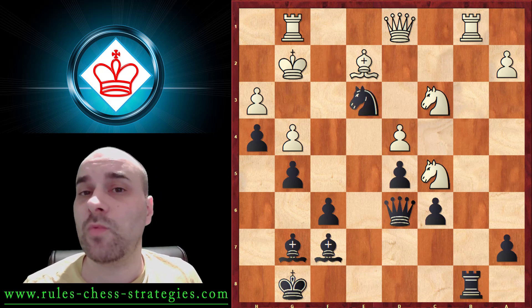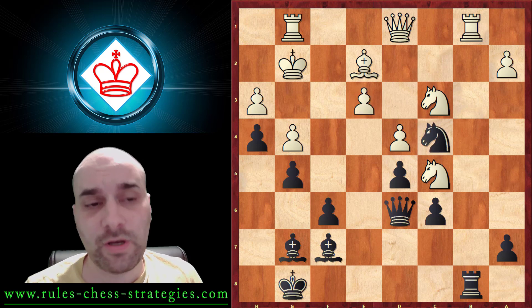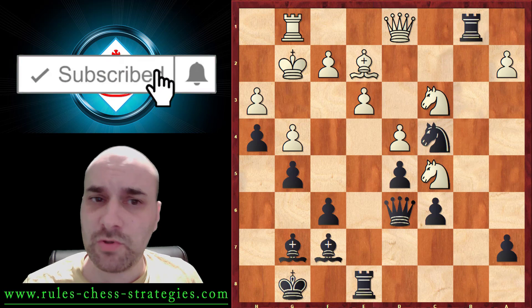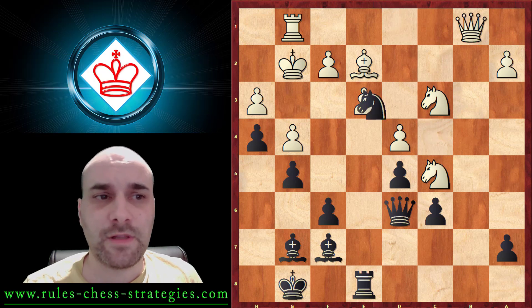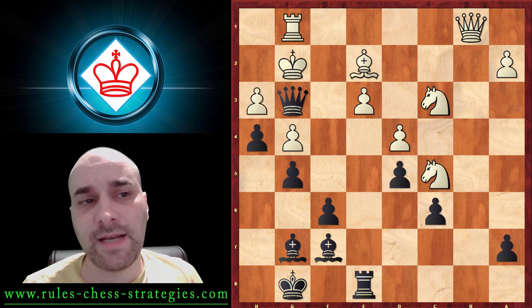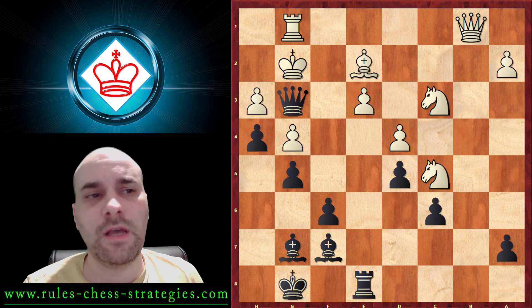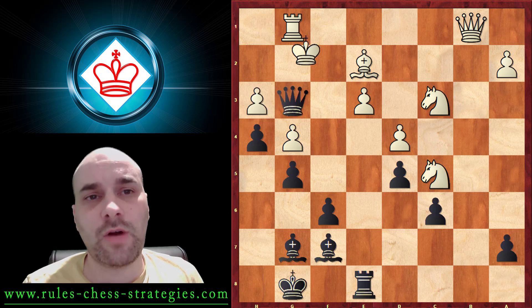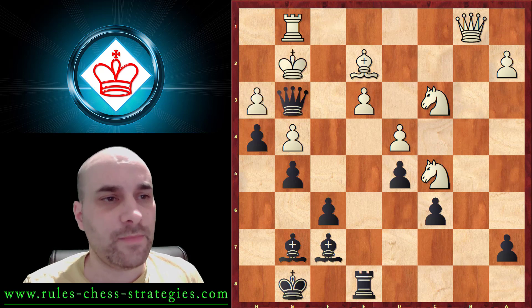The idea behind that move is if he just takes, black can recapture with the knight with a fork. A good alternative move is to capture first over there, and after this he can't take with the knight. The idea behind it is to free that square on g3 and create an attack, because after this we can checkmate, or after that we can give a check.